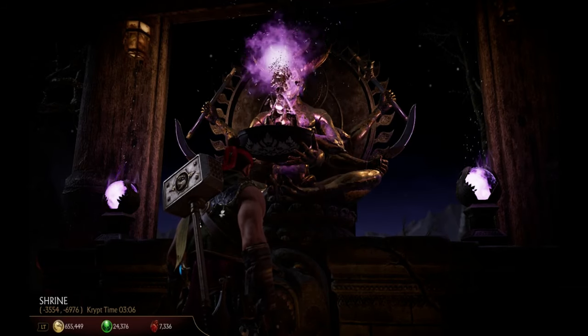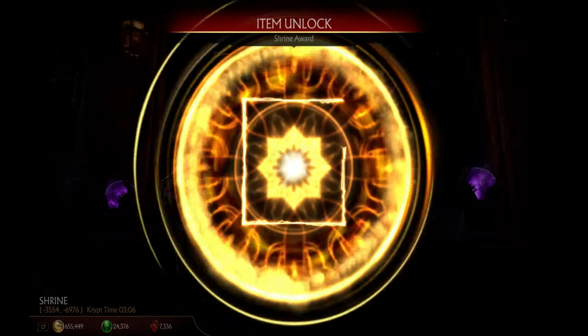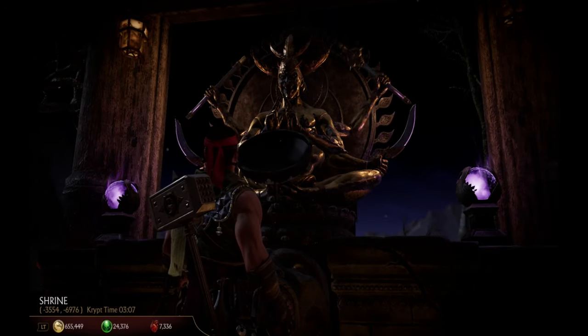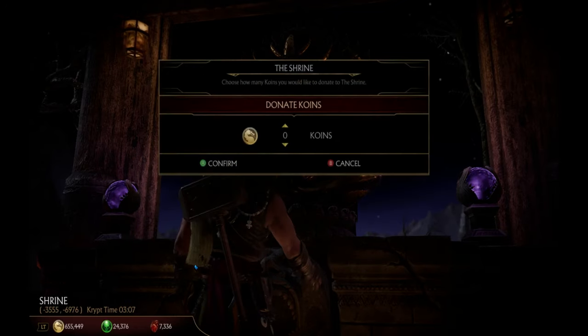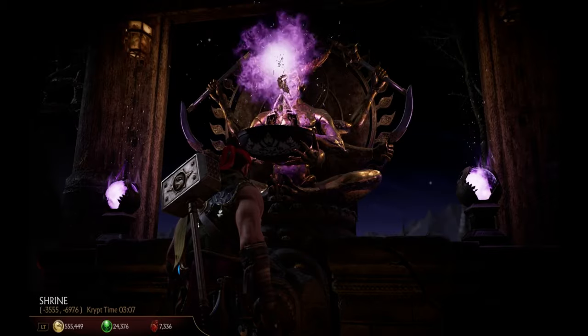Oh — my other main in the shadows, a Scorpion skin! I couldn't be happier honestly. Yeah, I'll take whatever I get from now on. Devorah — I don't care much for Devorah, but she has plenty of mains, so it's good for everyone.